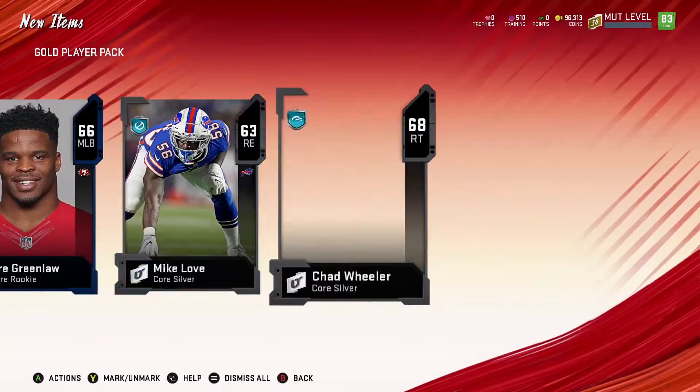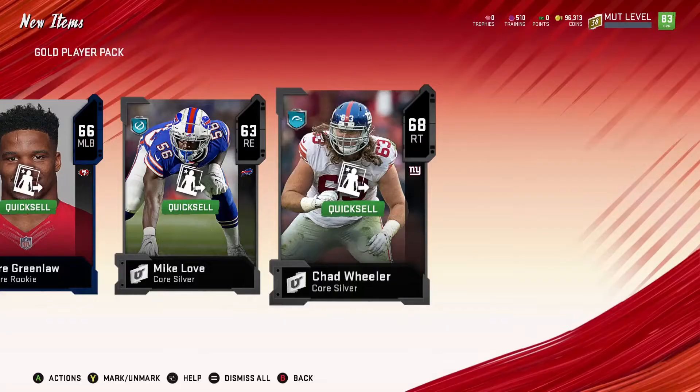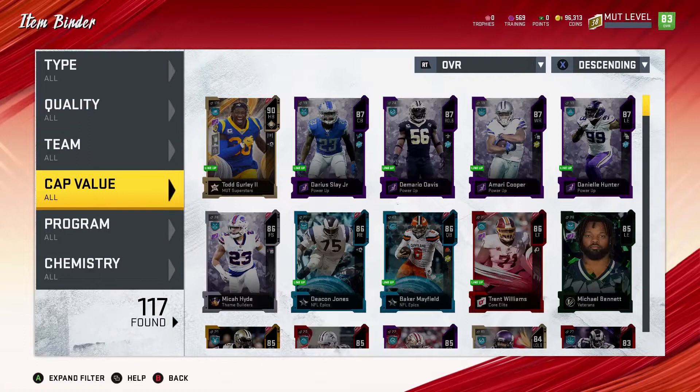See if we can do it again — nope. So we're just going to quick sell these and use them for training. We got 907 training, we'll hold on to it for now. Let's go to the binder — we're going to go to program power up because we're going to power up this Micah Hyde.